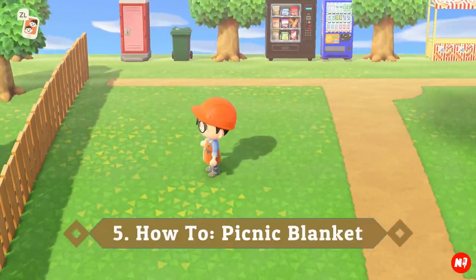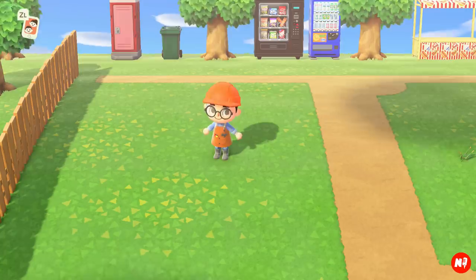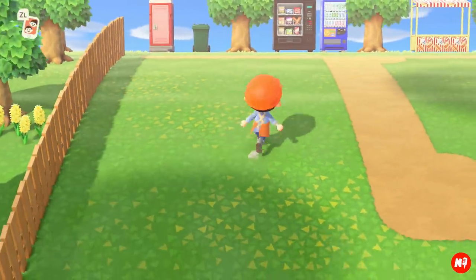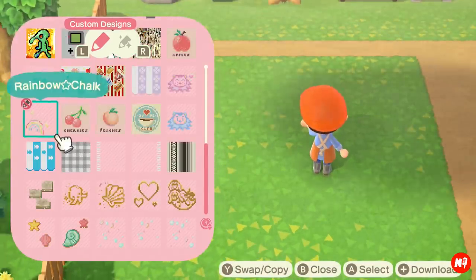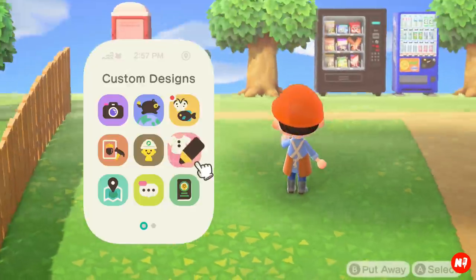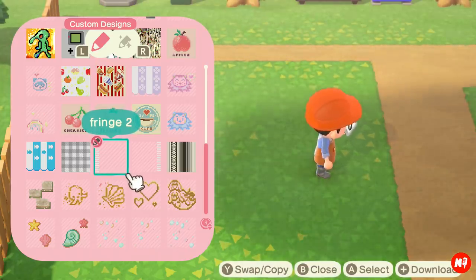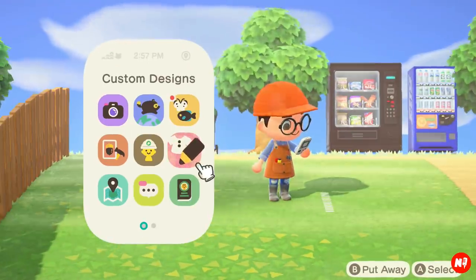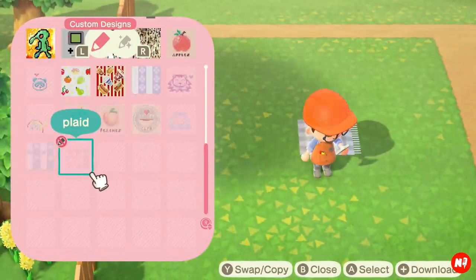Tip five is how to do the picnic area, one of the most requested things from my island tour. I'll put the Design IDs on screen. Easiest way is to just put the Creator ID to see all of their designs. There are three pieces: a blanket piece and two fringe pieces. First, place the fringe that has white towards the left — it's a bit confusing because even though the fringe appears on the left, this piece is actually for the right side. Place that end fringe, then go back into Custom Designs.